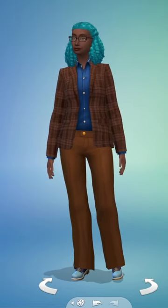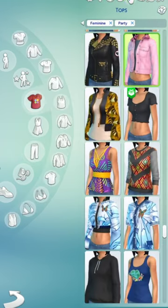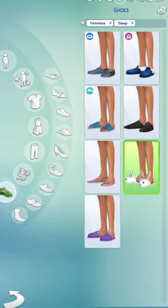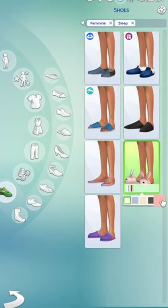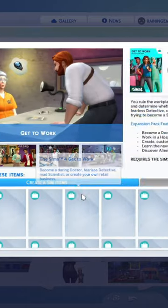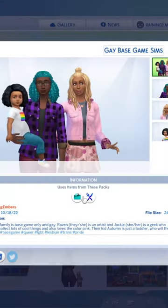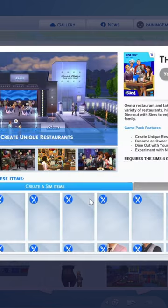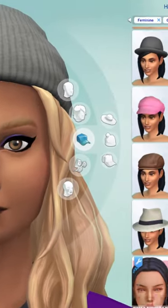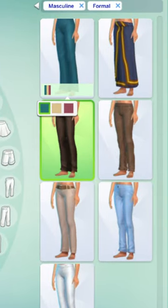Did you know that there are some items that come with the Sims 4 base game but with color swatches that only come with certain packs? So you might have this item but you don't have all of the available color options. I was trying to make some base game Sims recently when I ran into an issue — even though I'd been filtering by base game only, the gallery was saying that my Sims were using items from Dine Out and Get to Work. I figured out that the culprits were this beanie and this pair of pants.